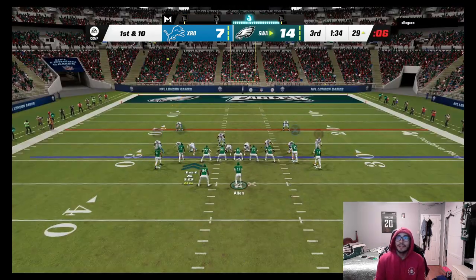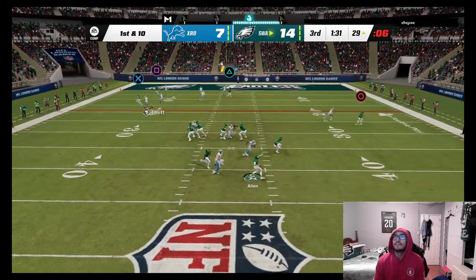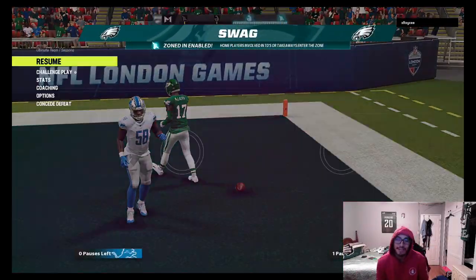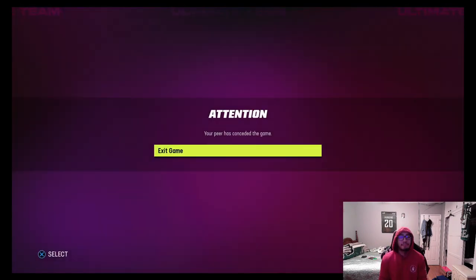We get Terry McLaurin open — beautiful stuff. I was a little worried he wouldn't get there but the speed was right there. Our opponent ends up quitting — couldn't take any more of those touchdowns. A spectacular throw by Josh Allen right there to seal it.